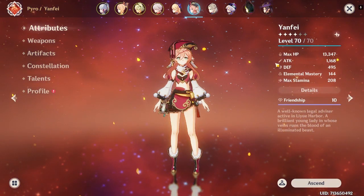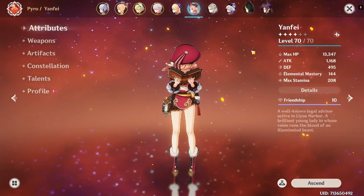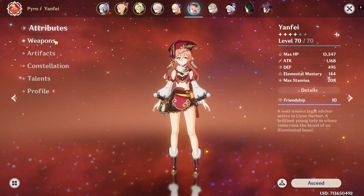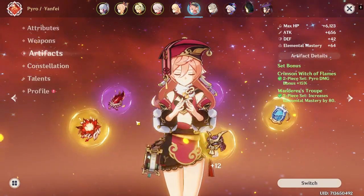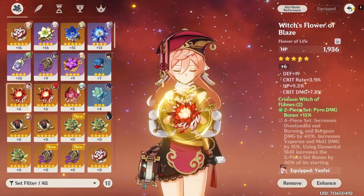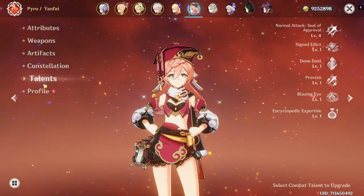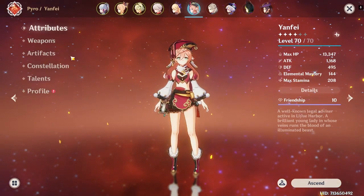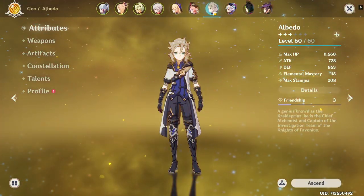Yanfei — I love Yanfei. She was my strongest character until I replaced her with Bennett because I needed a healer. She's a bit behind now, but before she was my main powerhouse with good gear. She's C1 with level 4 talents. I'll probably start building her again, but I'm already building too many characters.